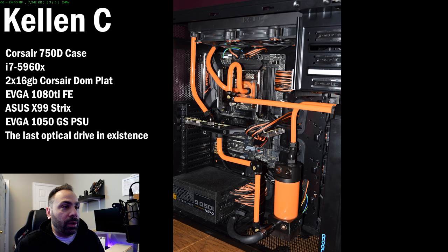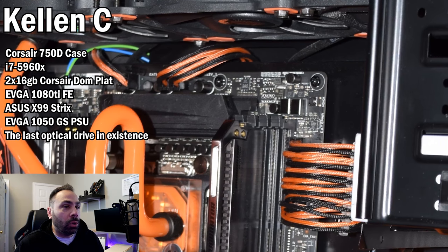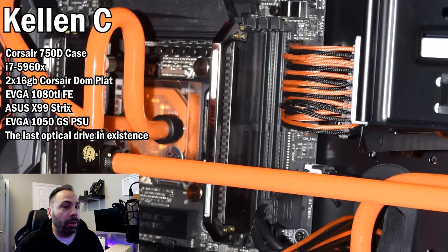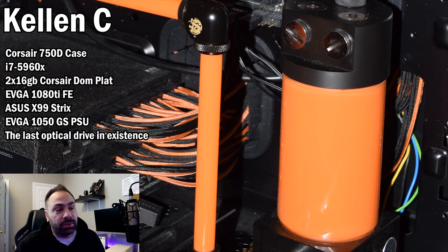Right off the bat, the Corsair 750D is an absolutely enormous case. You can see that because this is a full-size ATX motherboard and it looks like a micro ATX board in a regular ATX chassis. What clues you into the size of the case is the number of expansion slots — one, two, three, four, five, six, seven, eight, nine — whereas a normal case only has seven. One problem that causes is your cables have a much longer route and are far more exposed than they otherwise would be in a regular sized case.